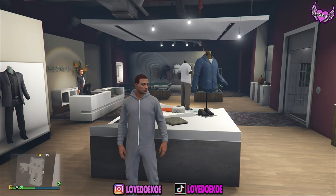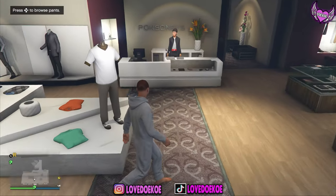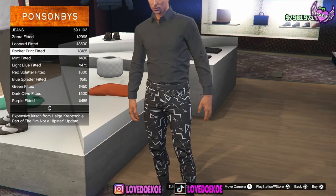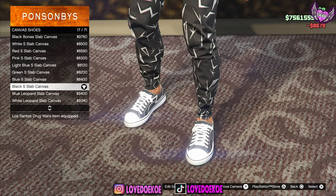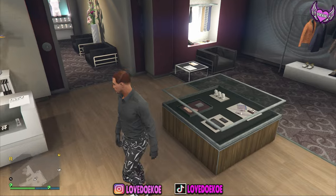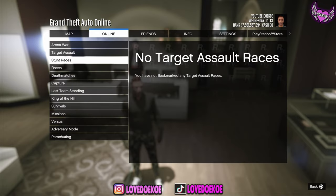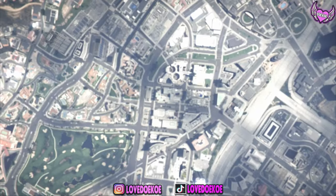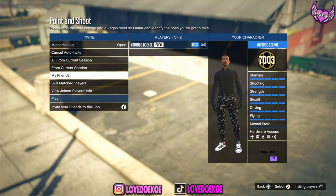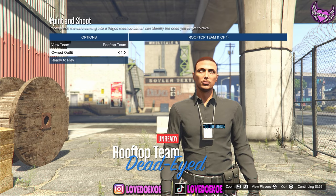Now comes the fun part of the glitch — you can wear any outfit, any top, any pants, everything of your choice. I'm not gonna make it very difficult for this video, so I'll be making a very simple outfit. Once you've made the outfit of your choice, open up your pause menu, make your way over to play jobs, to bookmark jobs, and start Point and Shoot. Set your clothing to player saved outfits, confirm the settings and invite your friend. Now switch your current outfit one time to the right, then another time to the right, and switch one time back to the left. Then ready up to play.